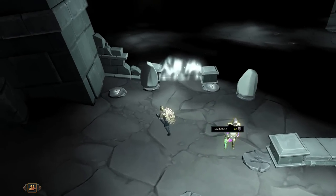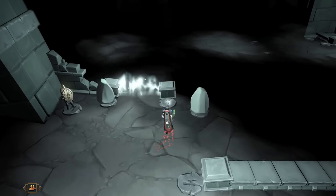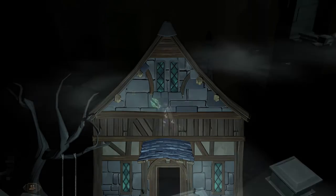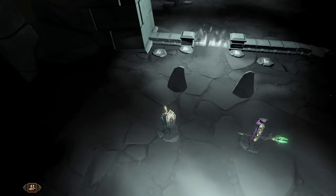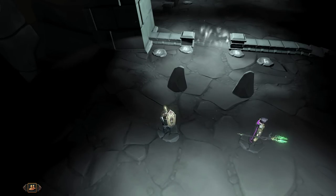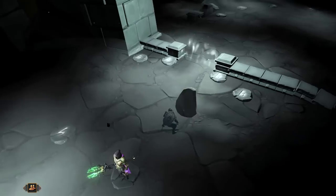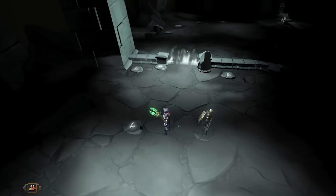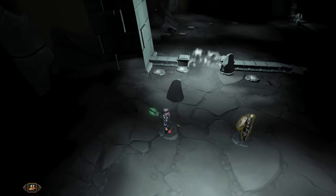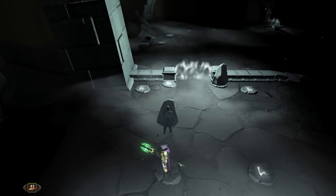Then open up the third barrier by using the Raptor, your own character, and the other two boulders. A partial cutscene will now trigger. Next, you're going to need to open up a fourth barrier. Place your character and the Raptor on these two pressure pads, then use the Raptor to push away the boulder that's in front of your own character. Swap your character and Raptor NPC positions, and then do the exact same thing using the Raptor NPC, pushing the boulder straight on top of the pressure pad.